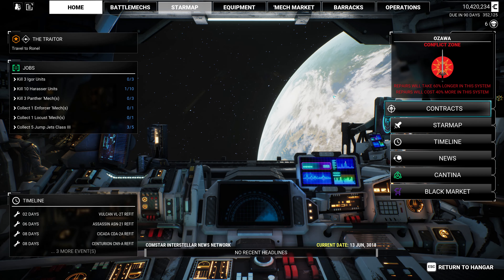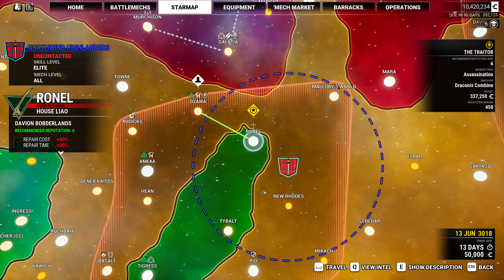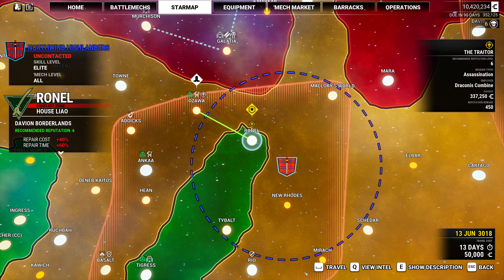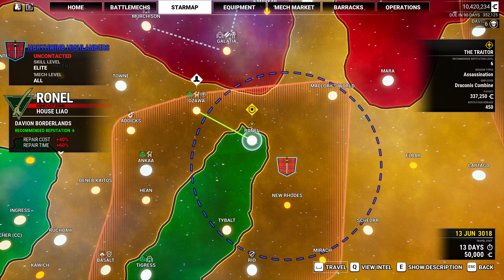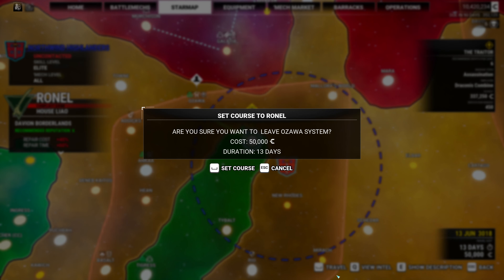Hello everybody, and welcome back to MechWarrior 5 Mercenaries, where we need to travel to Ronell at this point. That is 13 days away, which is actually perfect timing — the Shadowhawk will be done in 12. So let's head right on in.